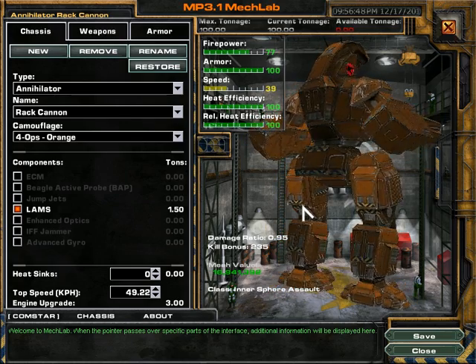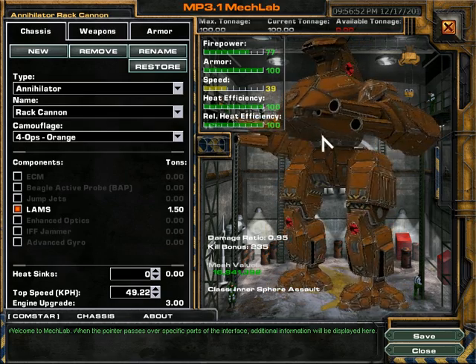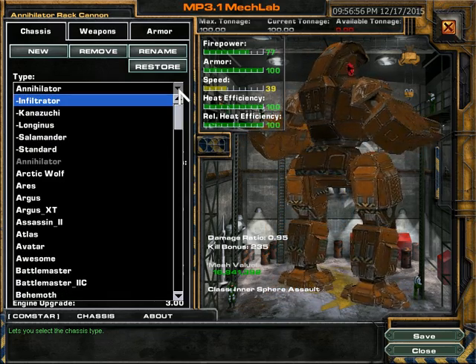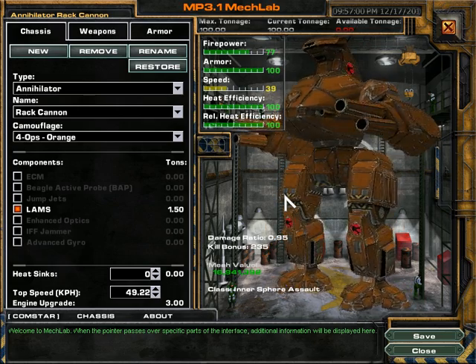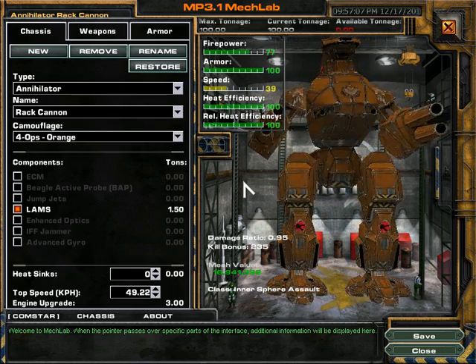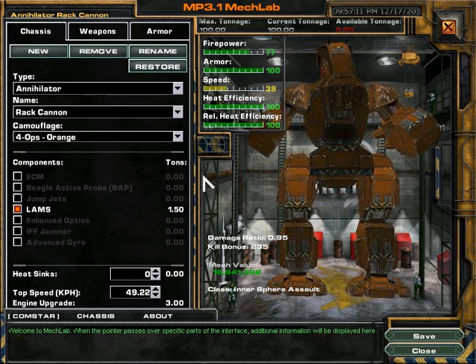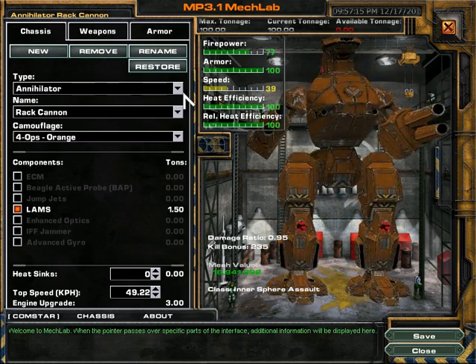Those come in four types or weight classes. Starting from zero to about 25 tons or so is the light class. Those are your very fast, very lightweight, kind of scout mechs. They're not known for damage, but they can move around really fast — good for poking and getting intel.